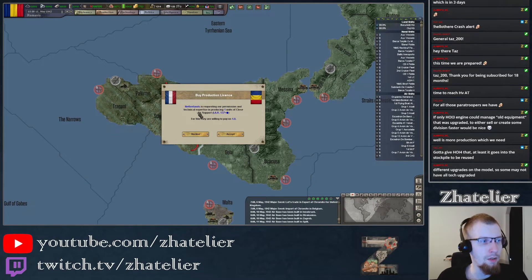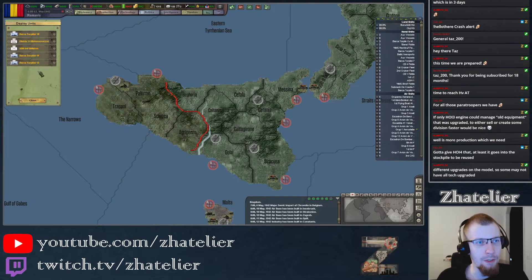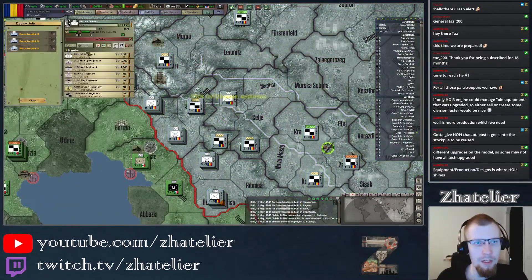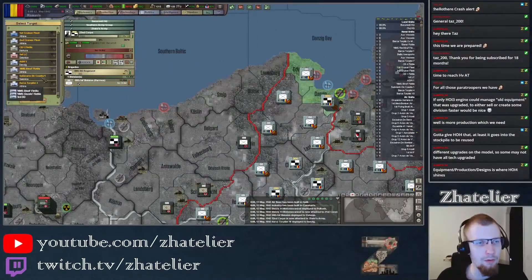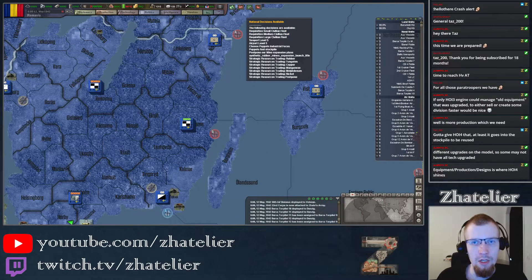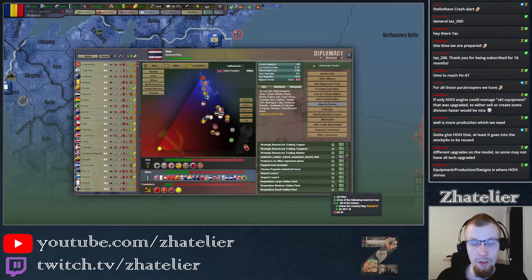Different upgrades on the model so some may not have all tech upgrades — I suppose that's plausible. The Dutch want to buy some more close air support from me — sure. We've got some infantry; I'm going to put that under my army. Got some top-of-the-line troops. We'll have a little bit of ships over there to help our allies once the wars start. The rubber miles expansion launched — that's a bit of crude oil but it's going to get us the rubber eventually.